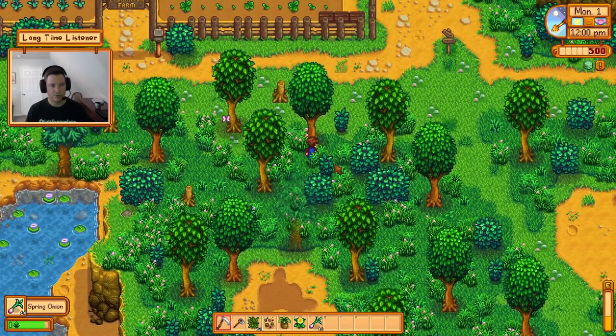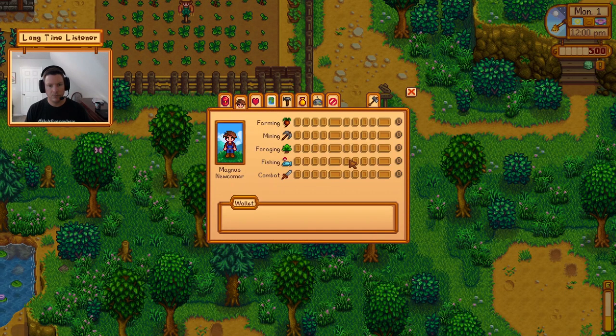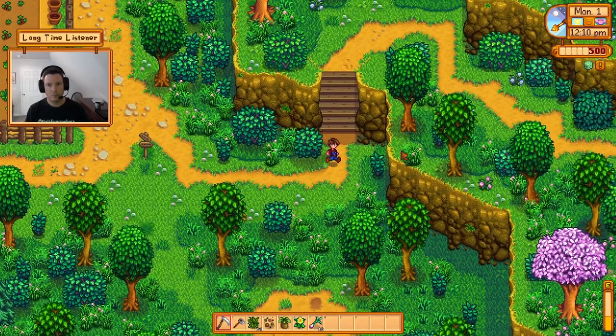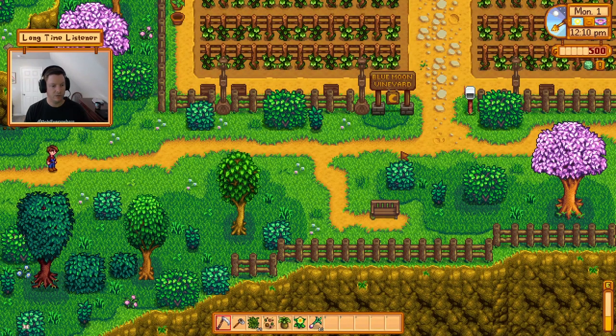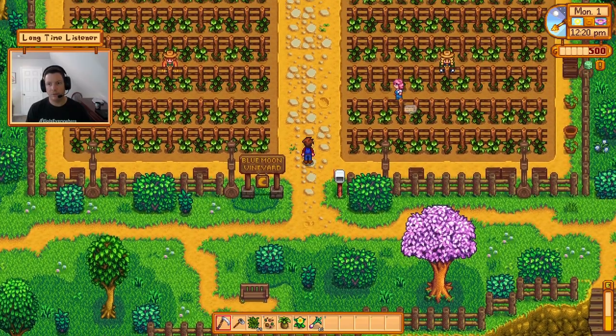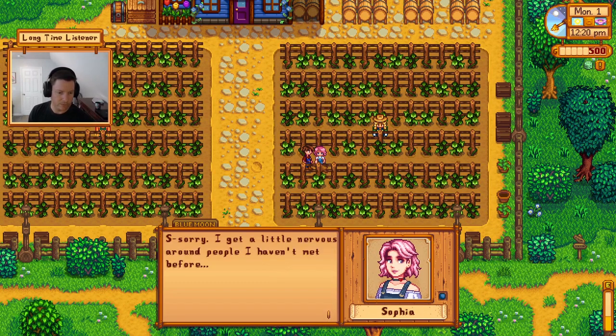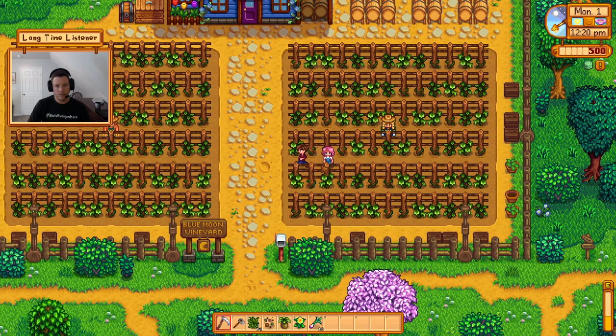I should be close to leveling up foraging after cutting down those trees. Maybe we still need to forage a little more—no worry, we're running all over town. 'Hey, are you dateable? I'm kind of digging the pink hair. Wait, aren't you Magnus the new farmer? Sorry, I get a little nervous around people I haven't met before—I own a vineyard.' 'My name is Sophia, I'm the owner of Blue Moon Vineyard. Well, I'll see you around.' And she's done.